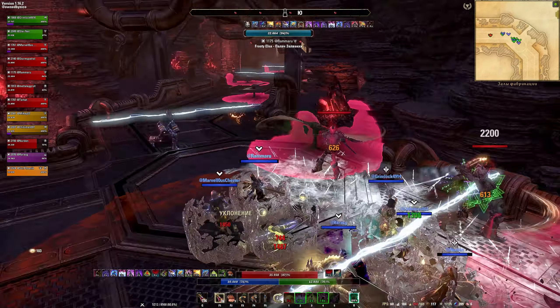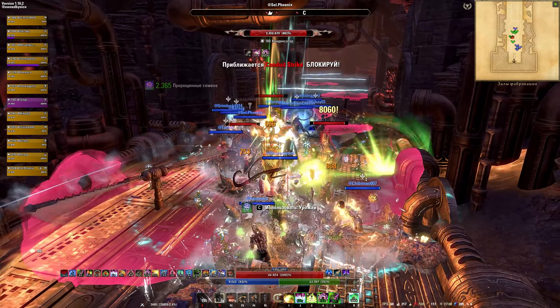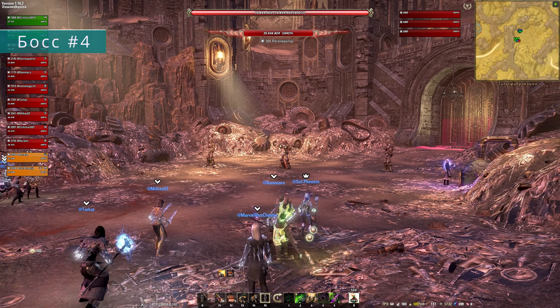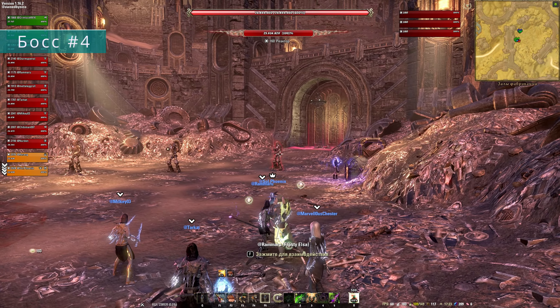Открывается небольшая перебежка с уже знакомыми нагревателями, новыми конденсаторами — которым нужно прерывать атаку — и центурионами, охраняющими проход к четвёртому боссу триала — рефабрикационному комитету, состоящему из трёх братьев: редуктора, реактора и регенератора.